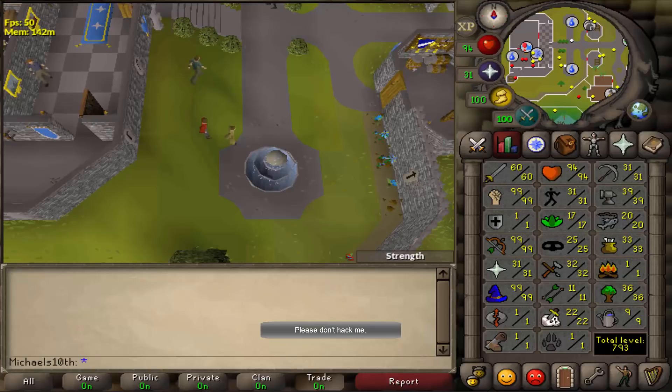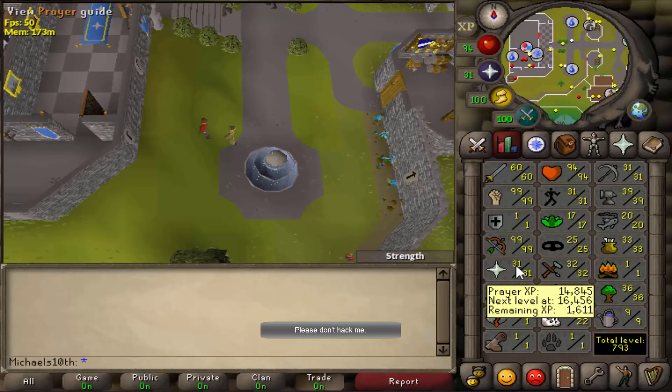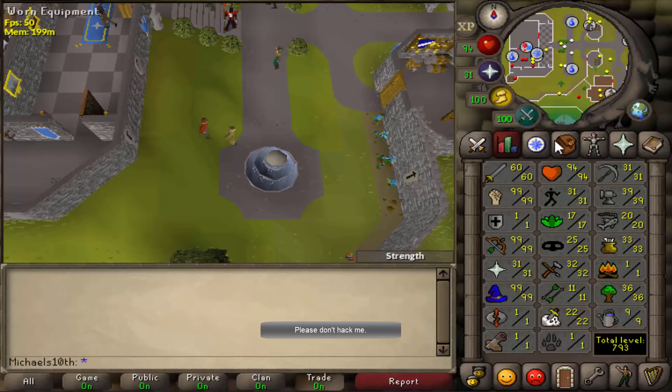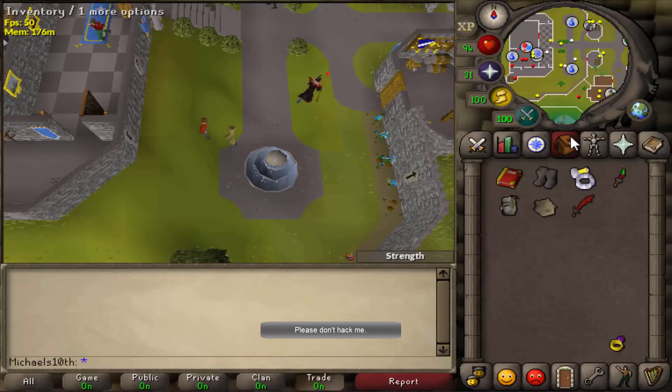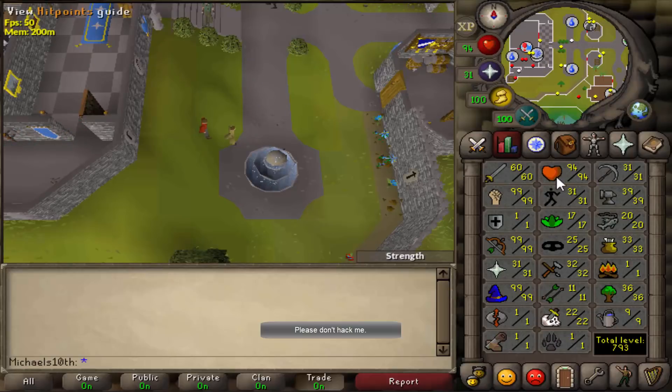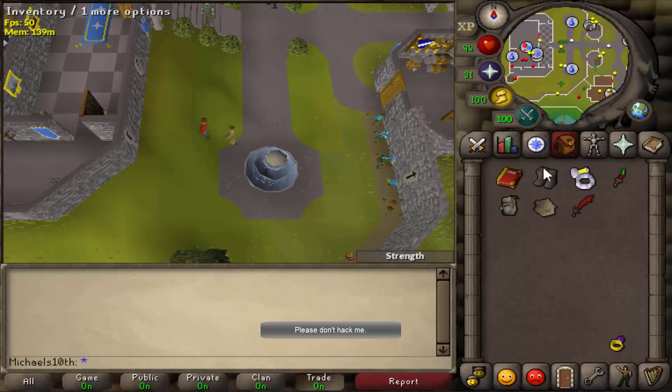So first off here on Michaels First, I went for a basic 60 attack, 31 prayer — 31 prayer of course for the ultimate strength pure. So it's 99 strength, 99 range, 99 mage at 79 combat. It has all the necessities apart from a fire cape because I'm not able to do that at low prayer.